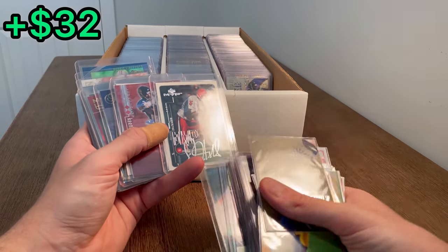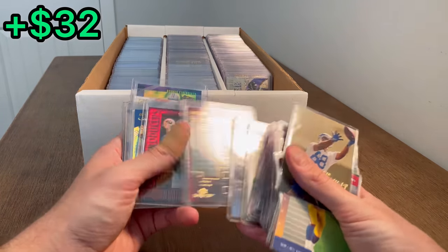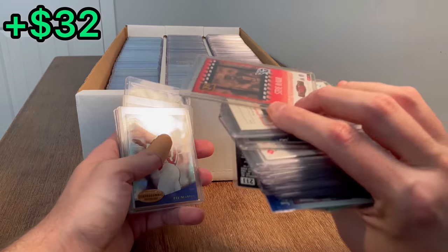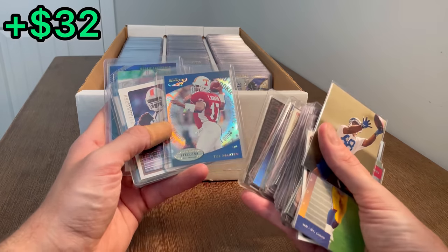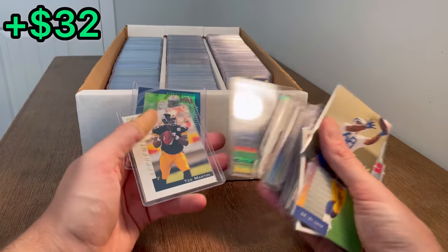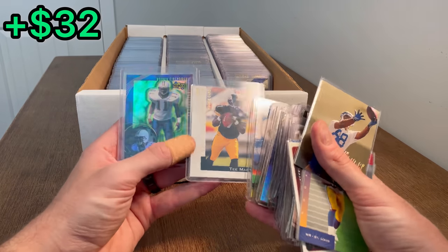Donovan McNabb rookie card with the silver auto. Oh, that's sick — Executive Producer Steve McNair, out of 3,228. T. Martin — absolute beast, go Vols. You know what, might as well give away this T. Martin Apprenticed rookie card as the next Easter egg.